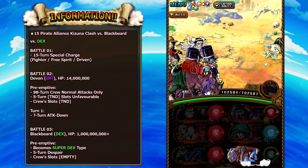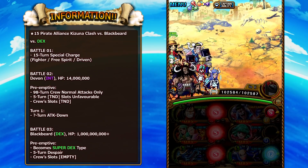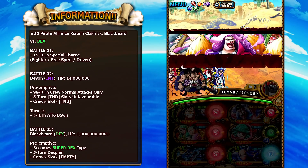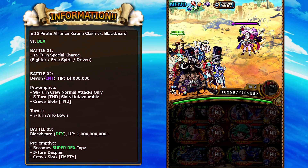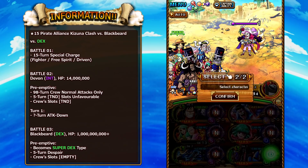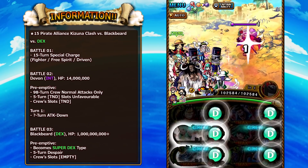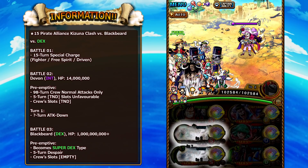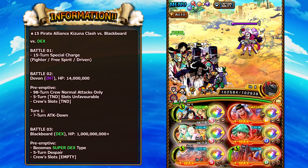On stage 2 of the Dex variation, we have Katarina Devon with around 14 million health. Her preemptive gives us normal attacks only, 5 turns of tandem slots being unbeneficial to our crew, and a full board of tandem slots. If you don't kill Katarina Devon on the first turn, she'll give you 5 turns of attack down and then run away, bringing you directly to Blackbeard. These mini-bosses on stage 2 give you a debuff after turn 1 and then just leave.